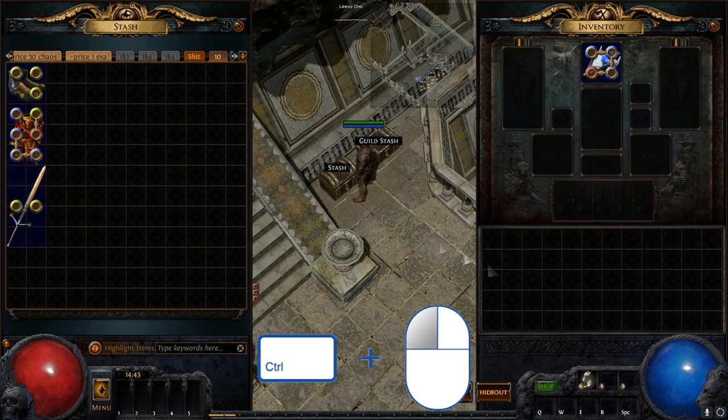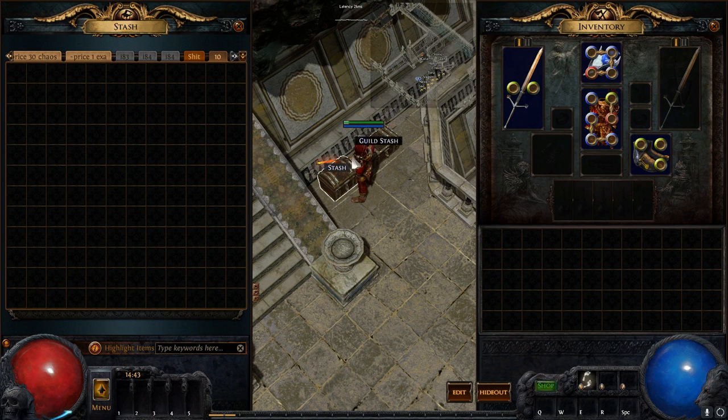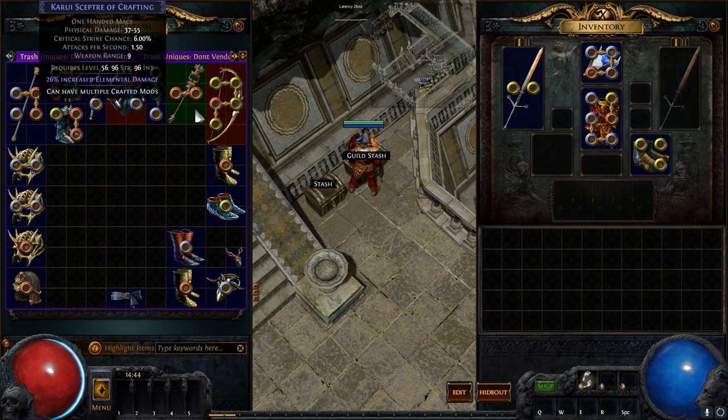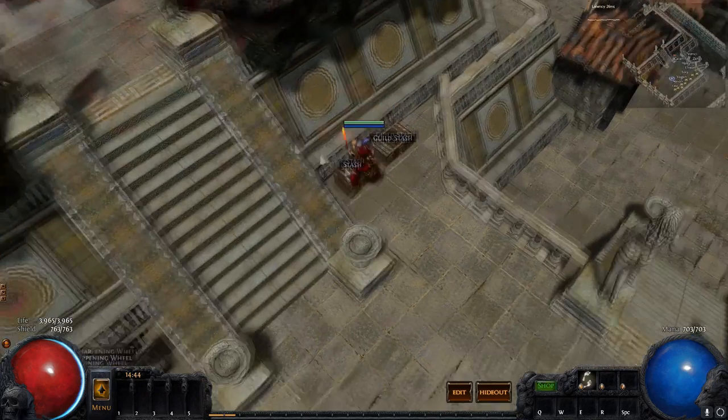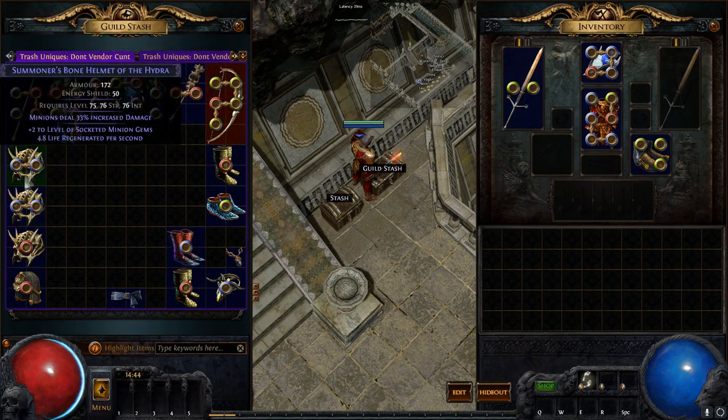So if you have multiple things, you just Control left-click them and they come in and out of the tab. Alternatively, if you're in a guild and you have a bunch of stuff in your tab — because guild tabs are stored in the cloud, since multiple people can access them — you can't Control left-click things as freely. It's kind of shitty.